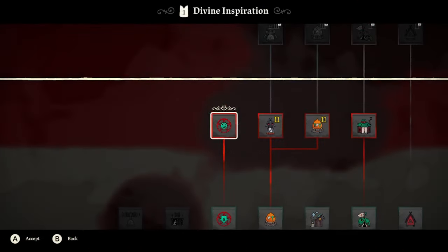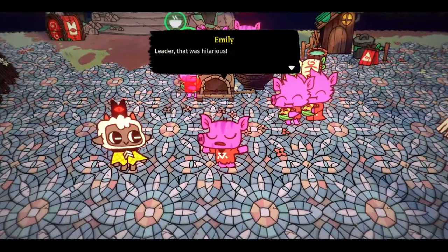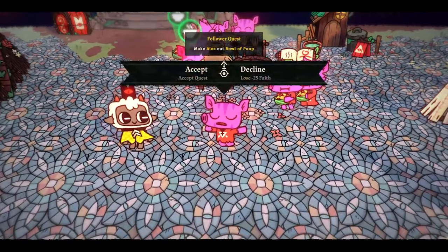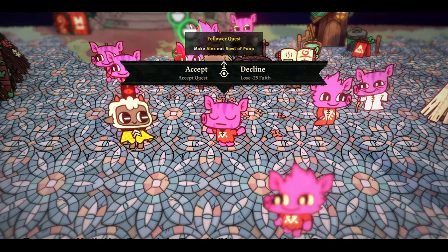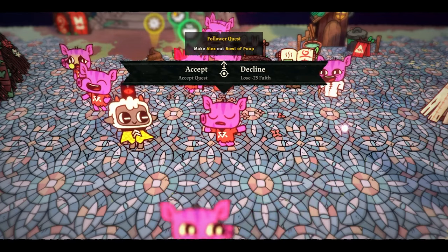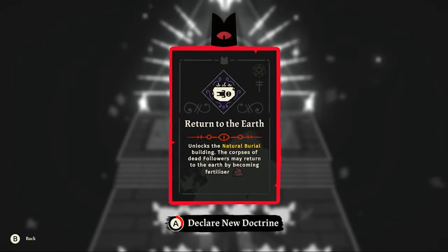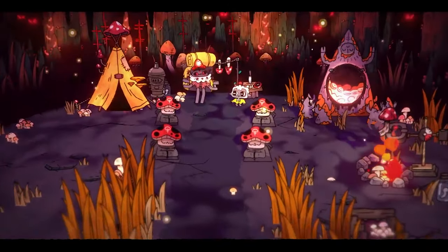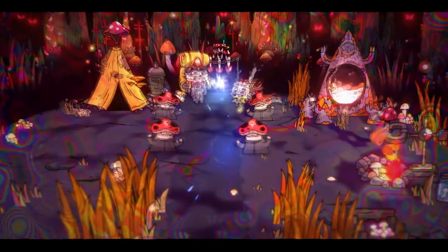I also get the ritual cooldown passive today. Emily has another quest — she thought the first time we tricked Alex into eating a bowl of poop was hilarious and wants us to do it again. I don't know what Emily has against Alex, but I accepted to avoid losing faith. I also got the return to earth trade today, which means if someone dies I can just put them in a compost bin and use their body for fertilizer.